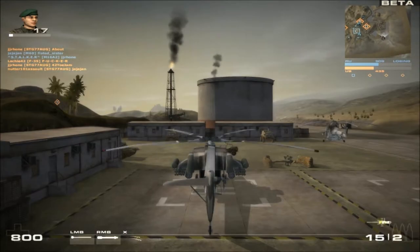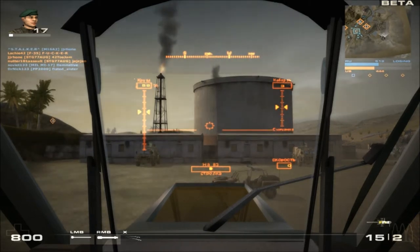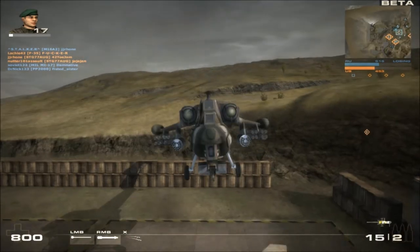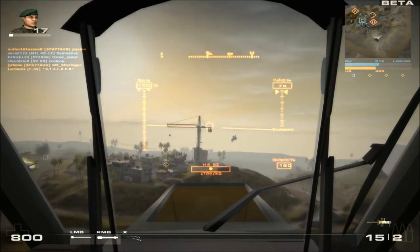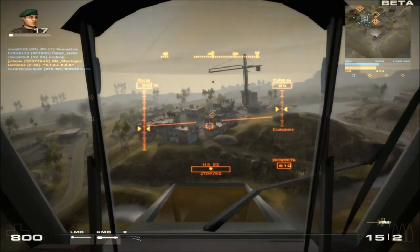First, get into the attack helicopter. You want to press W to start taking off and then try and get some altitude. Then you want to start tilting your mouse a bit forward — that's how you start moving forward. Press W and move your mouse forward, that's how you speed up.